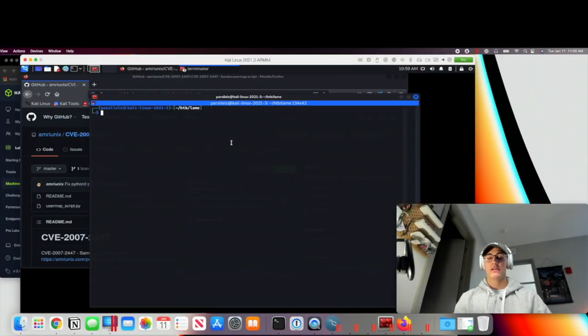Today we're going to start out with the box called Lame and we'll jump right into it over in the virtual machine. The first thing we're going to do is create an nmap directory inside the directory I've created specifically for this machine. That will just store the output of our nmap scans.